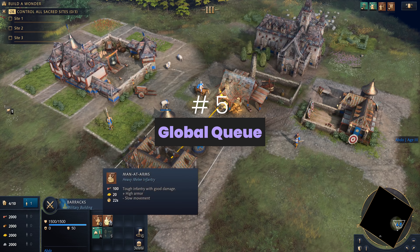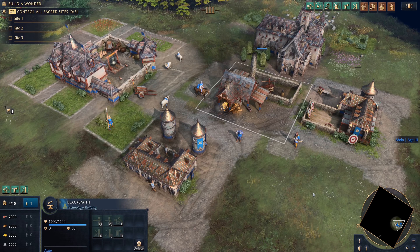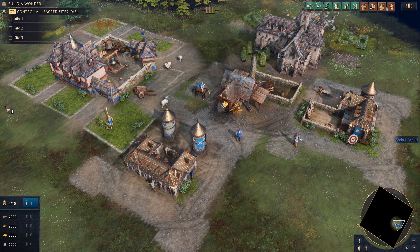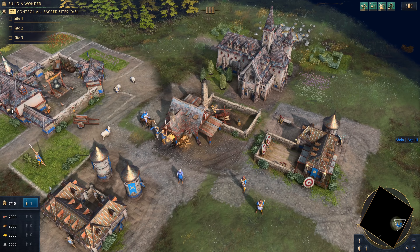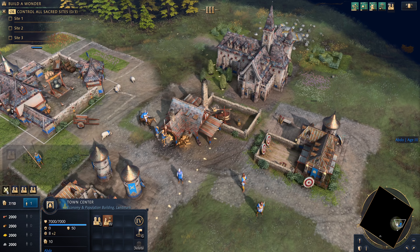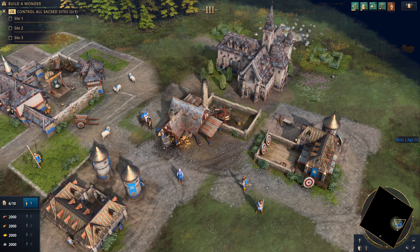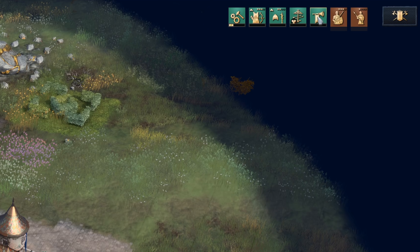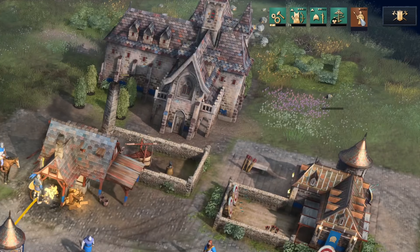Number 5: global production queue is also finally here. You can only toggle it via its dedicated hotkey, which is kinda weird, but it works so I won't complain. That said, its default position is in the top right, which I honestly think is a bad spot. Having the option to customize where the global queue can be seen would have been fantastic, as I'd much rather have it either on the bottom left corner of the game, or get rid of the absolutely useless win conditions on the top left and have it there instead. Regardless, this is a great step forward and you can click, control click and shift click on the global queue icons to interact with them.